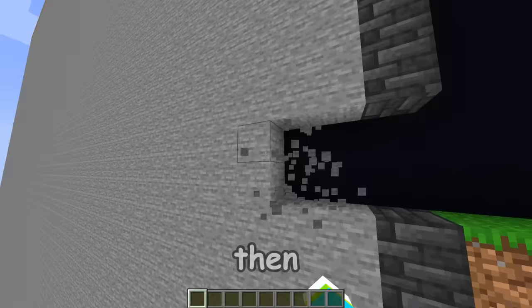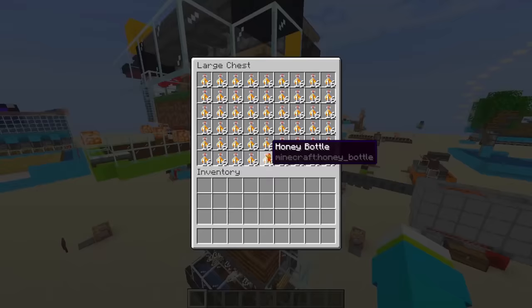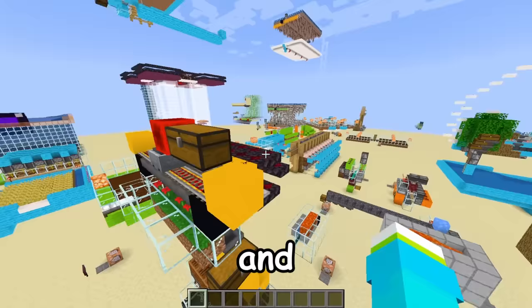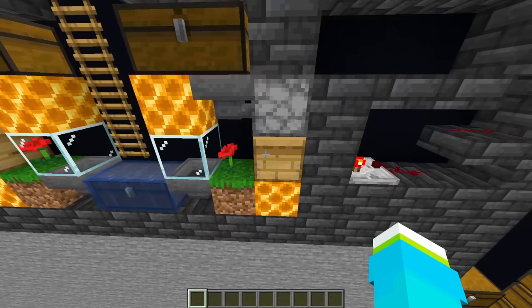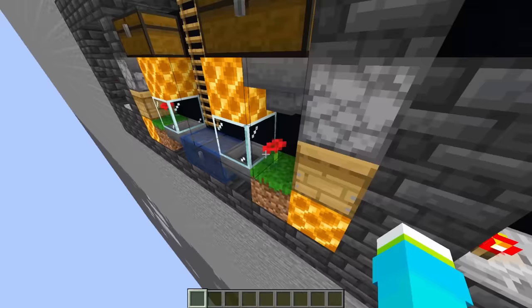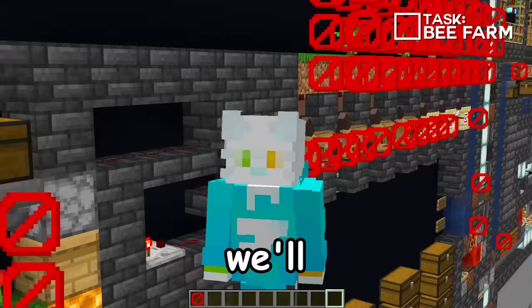Then we'll continue down the hallway and we'll make a bee farm over here. This is what the classic Elmango honey bottle farm looks like. What I think we can do is literally just take one slice out of this and mirror them on both sides. How it should work is the bees come out of the hive, use the flower, and when they go back in, if the honey level gets to five, then this comparator will power this dispenser, bottle the honey, and hopefully it'll land down here, get picked up by the hopper and put into this chest. And there's one food farm done.